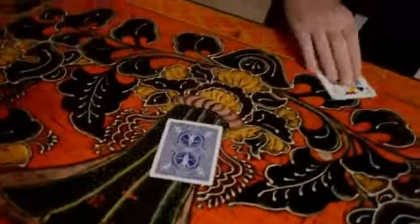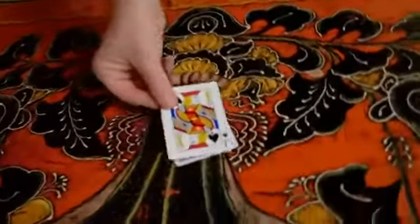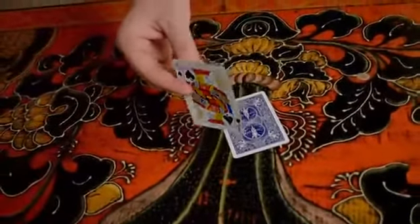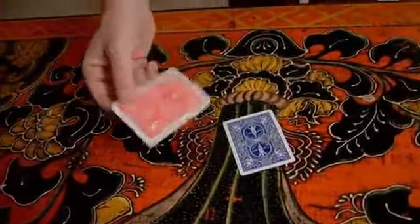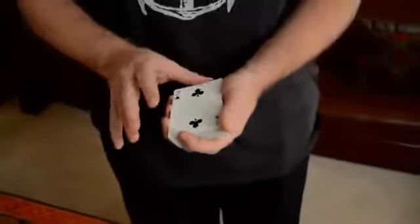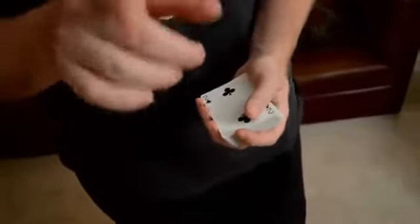I'll just take that jack of spades, and I'll rub it against that wild card, and that will cause the back to change color, like that. When spectators see this, they sometimes say, 'Hey, Mr. Magic, I bet this has something to do with the fact that you selected that joker. I bet it only works with the joker.' And I say, 'Heck no, Mr. Spectator. It works with your card, too.'